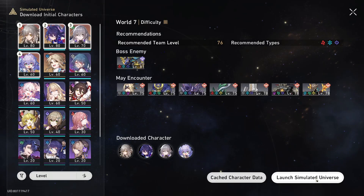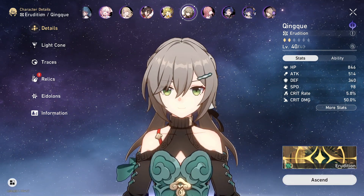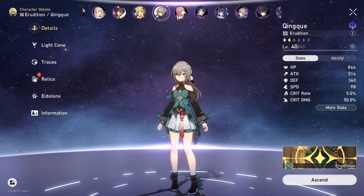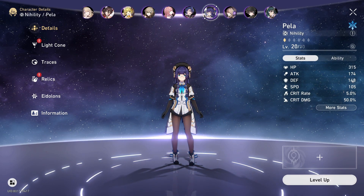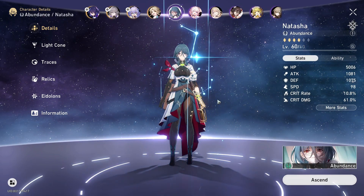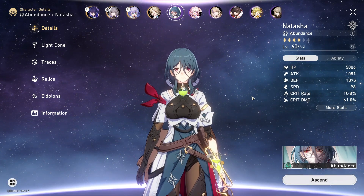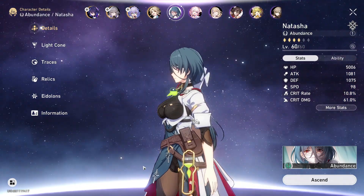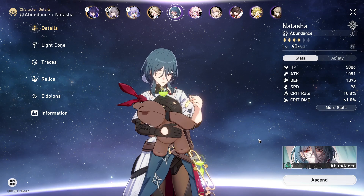I know most of you don't have these characters, so you can use alternates for the 5-stars. For the alternate of Stelle, you can use Qingque as the primary DPS. For support, you can use Asta, Pela, or Tingyun. For healing, we are choosing Natasha. If you still don't have these characters, let me know in the comment section with a list of the characters you have, and I'll make a team for you.